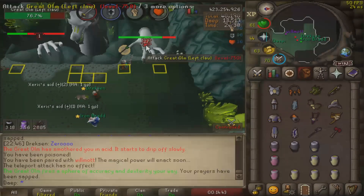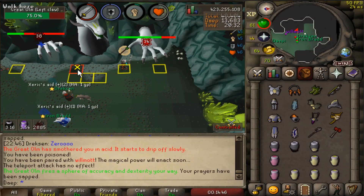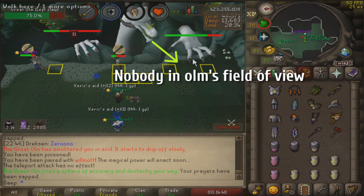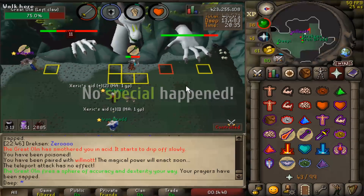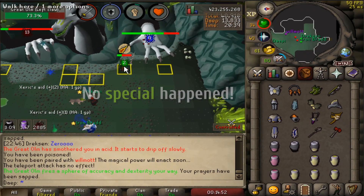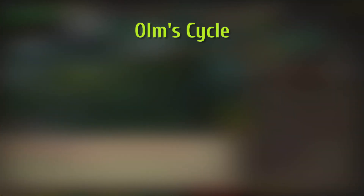For you to be able to understand skipping, I'll tell you this first: if there's no one on the side where Ohm is looking at, then the special attack won't happen. Now in order to know when the special attacks are going to happen, let me tell you Ohm's cycle. Ohm has a certain cycle of attacks that he repeats.